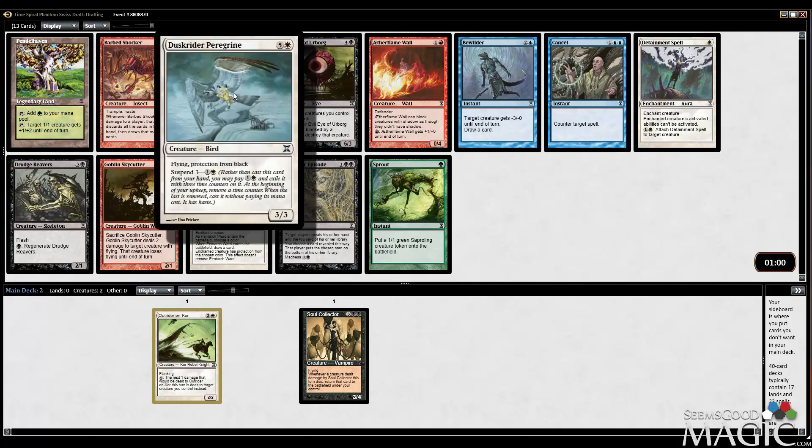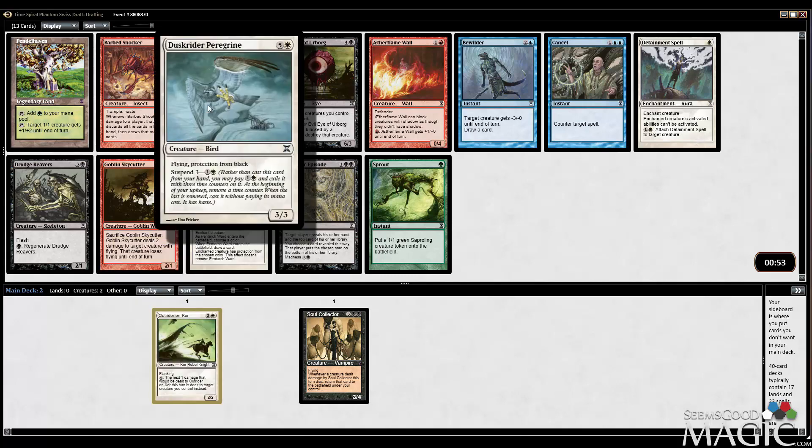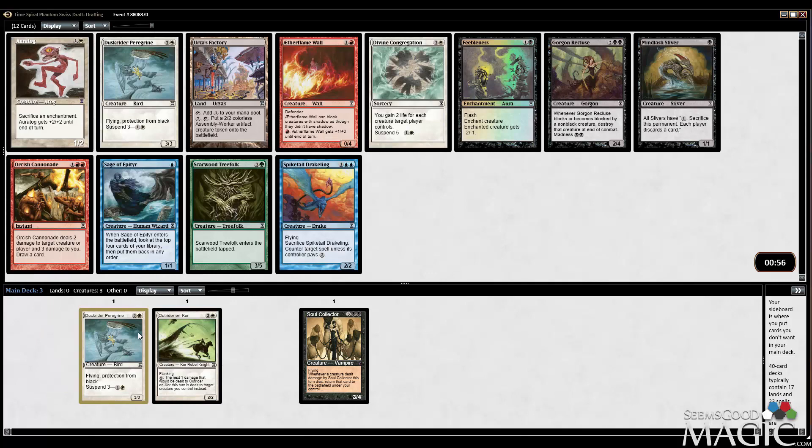Here is a good example of a creature where you can use Outrider Encore's ability — Flying and Pearl Black. It has to spend 3 for 2, which is pretty good. Pentarch Ward is also pretty nice with Outrider Encore's ability. I think I just want the Dusk Rider Peregrine. I'm counting it as a 2-drop because there's a good chance that's what I'll end up doing on turn 2.